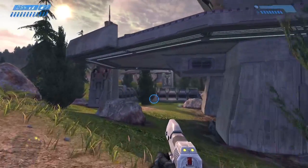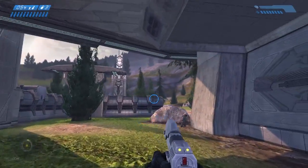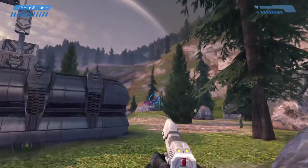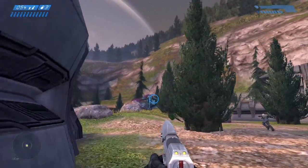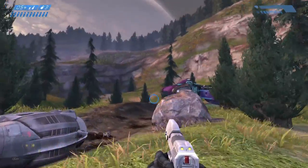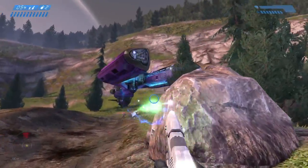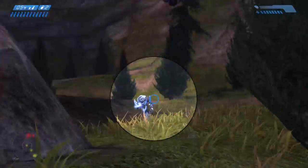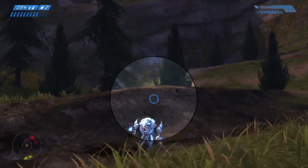Frag grenades do a good explosion radius, but they're better against unshielded opponents, so if you can drop one right in the middle of a group of unshielded enemies that works really well. These guys right here — drop a frag right in there — that takes them out pretty good.